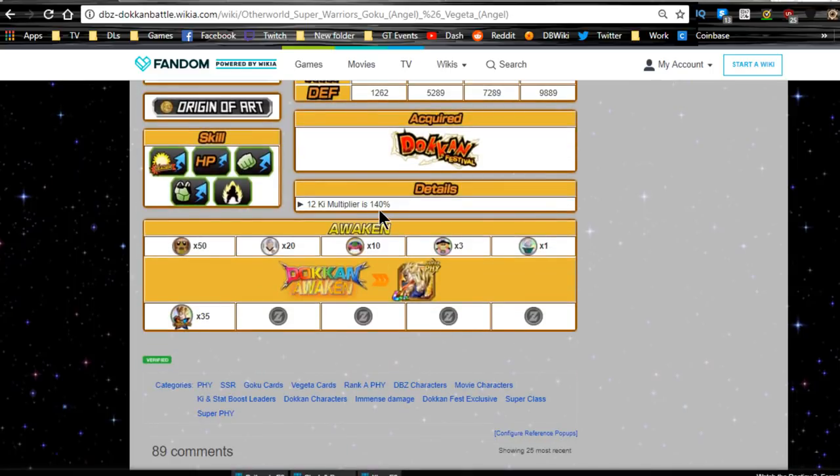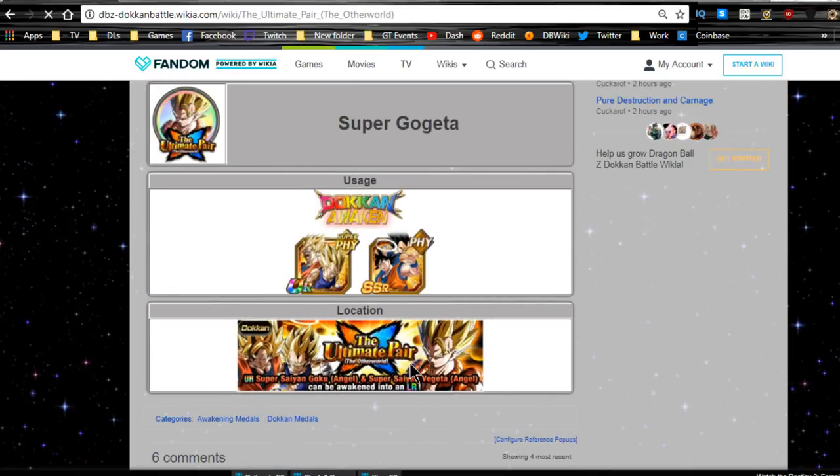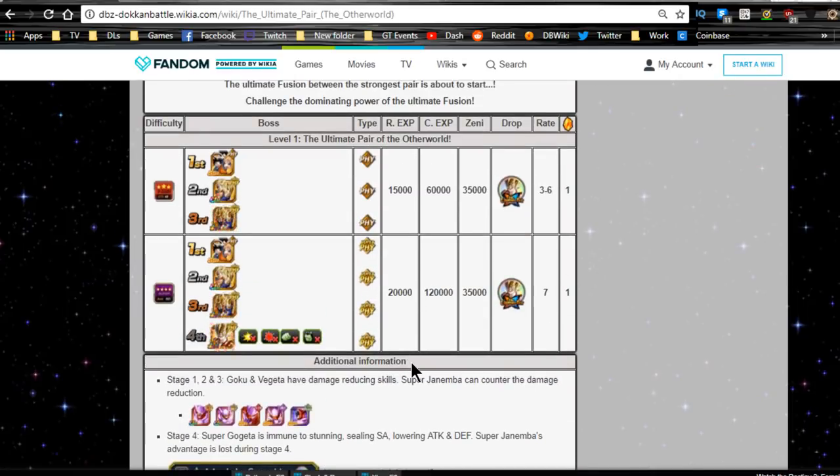12 Ki multiplier is 140%. They will Dokkan Awaken with 35 medals. These are the Super Gogeta medals, available for the Ultimate Pair Dokkan event over here. You're going to have to take it on — it's pretty easy.